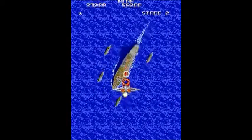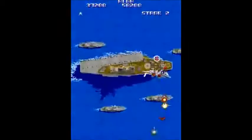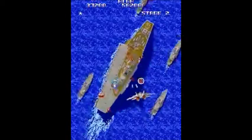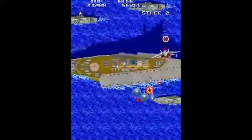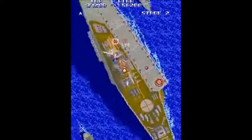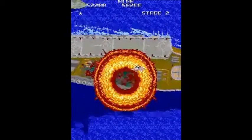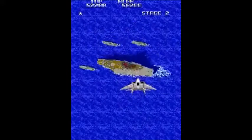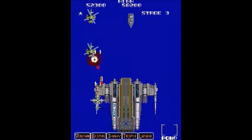Just bomb the hell out of this battleship. Try to circle around and shoot and bomb at the flashing sensor — you'll eventually take it out. It looks like you flew backwards, which was weird. And this stage is where it starts to get a little hard.